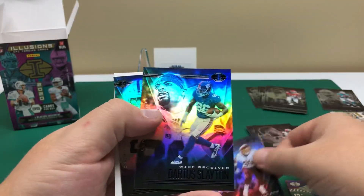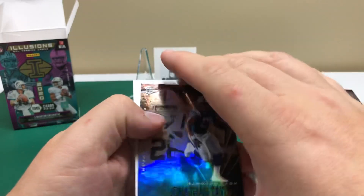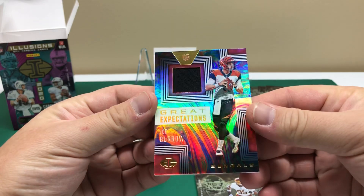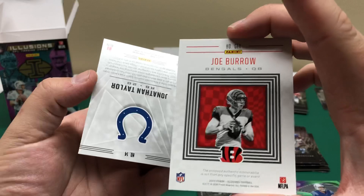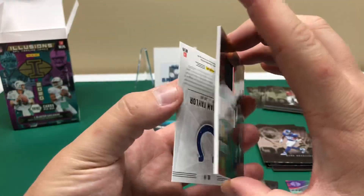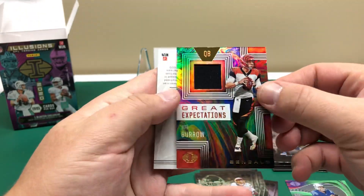Looks like we got our memorabilia card coming up. Chase Young rookie, there - Darius Slayton. And great expectations - Joe Burrow! Nice mem card there, not numbered, but this looks probably 100 to 130-point memorabilia card, pretty standard.